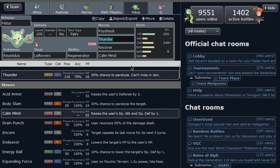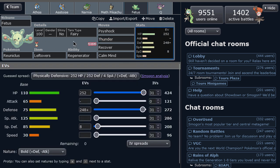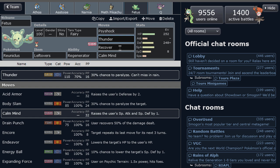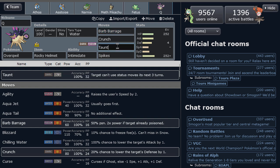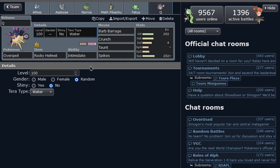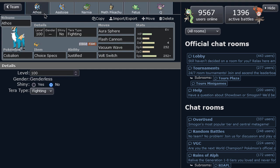We got Reuniclus — the fairy type set, set up with Calm Minds, we reform it into a fairy type giving it an excellent defensive typing. Calm Mind and Recover — very strong — but Thunder because of the rain teams around also helps beating Slowking and Slowbro. And Psyshock for all the calm mind users that don't have that themselves. Last but not least, a supportive defensive Rocky Helmet Overqwil — we got Intimidate, Taunt and Spikes. Taunt is really good, it's working nicely. Barb Barrage to spread poison and Crunch for powerful coverage. We got the Water Terra type as well, helps deal with rain teams — an extra water type with Intimidate against them.